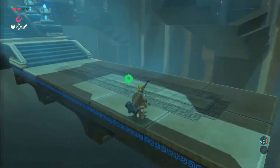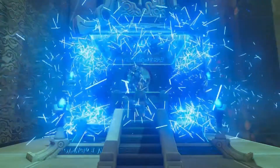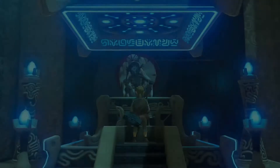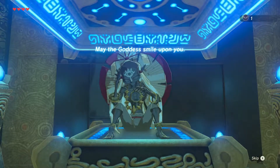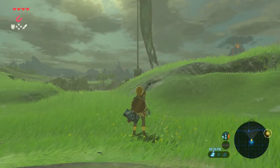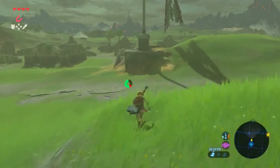We can exit the shrine. Your resourcefulness in overcoming this trial speaks to the promise of a hero. Yay, Spirit Orb! May the goddess smile upon you. He's in a weird crouchy position — interesting. A Xenoblade Chronicles 2 quest? Did some DLC get downloaded that I didn't know about? We'll check that out eventually.